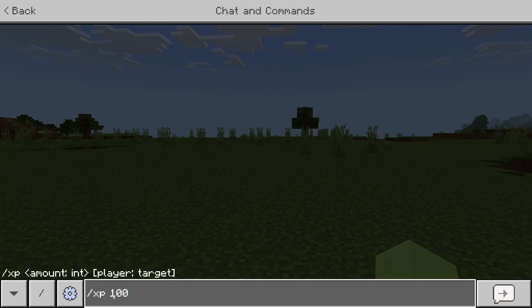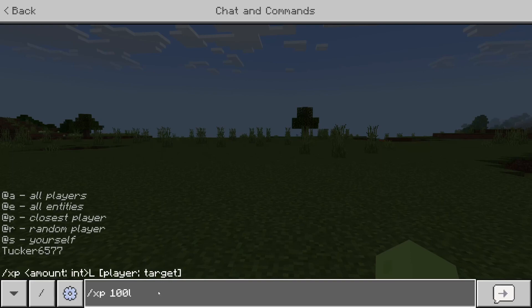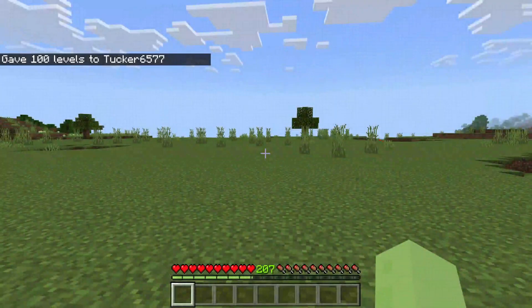If you want 100 XP levels instead, just add L to the end of that number. If you want to add XP to a specific player, type in their name after the amount. Since it's myself I don't need to add anything, so I press Enter — and just like that I've added 100 levels.